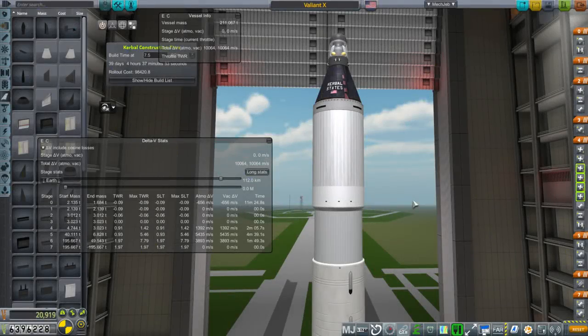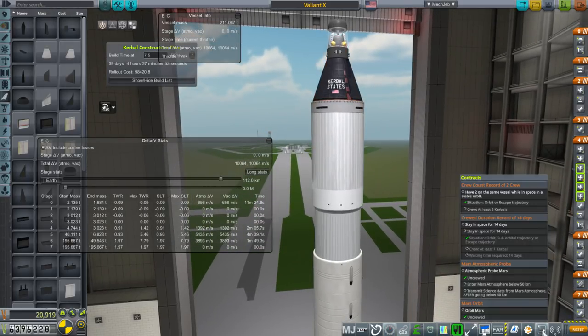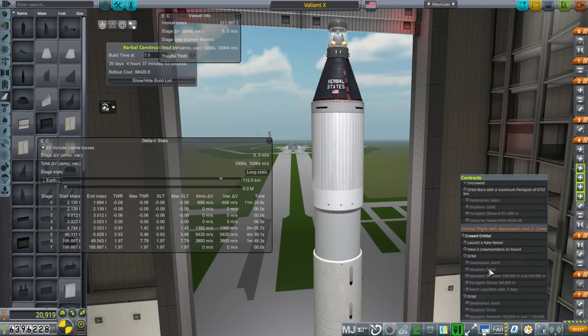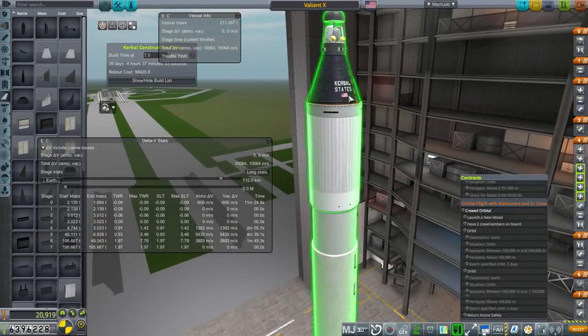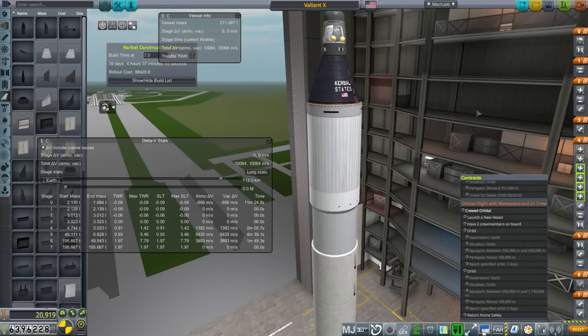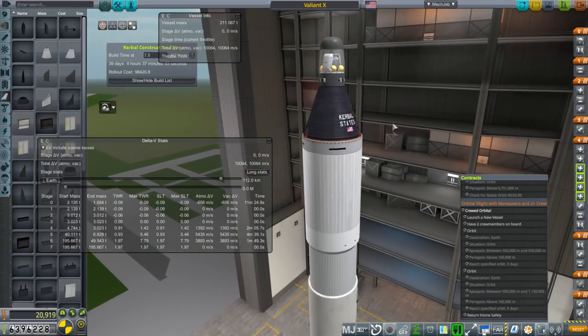Hello everyone and welcome back to my Realism Overhaul with RP-1 series in Kerbal Space Program 1.3.1. This episode we are going to start off with a contract to put two Kerbals into orbit and move them from one orbit to another orbit. Basically it's a Gemini mission, and I unlocked the Gemini capsule. That was very expensive, but we have money so I decided to go for it, and it is a little bit tough to run.